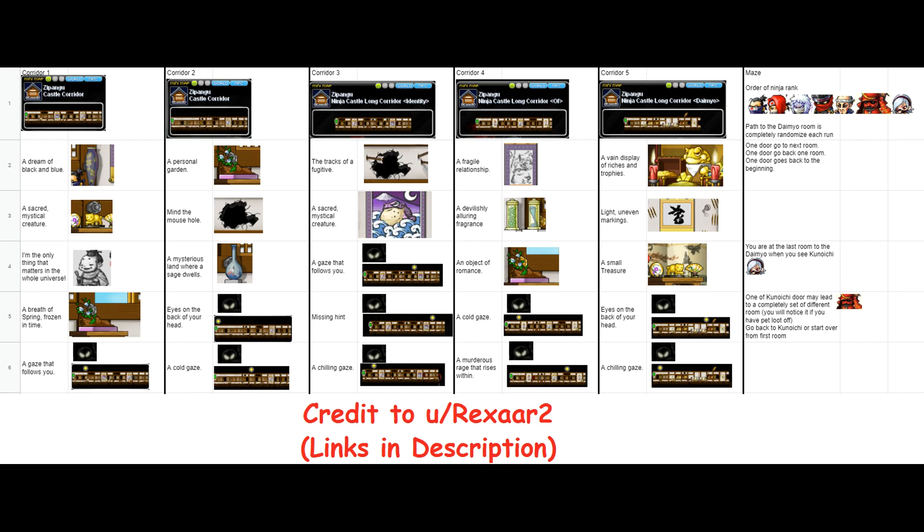Once you enter, there will be five different corridors, each with their own riddle. There are five possible riddles per corridor and you will have to find the correct hidden portal to enter based on the riddle. In the description, I will be linking Rexxar 2's Google Doc for this, which shows all of the riddles, their respective corridor, and the solution.